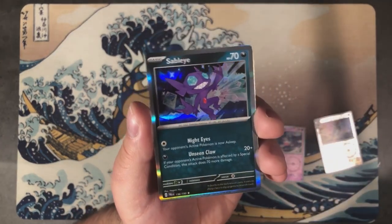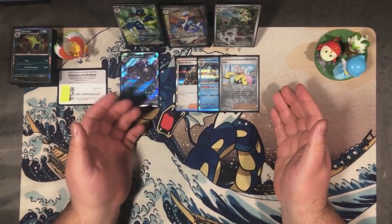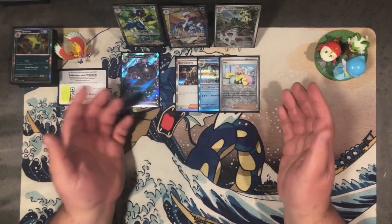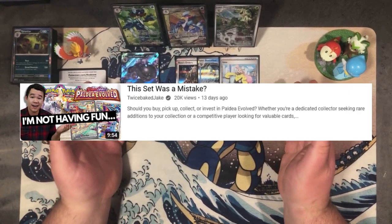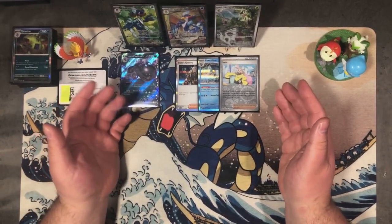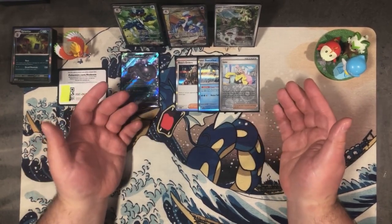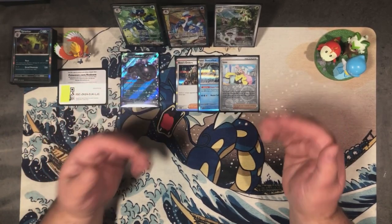ME WANT SHINY STONE! Elite trainer boxes can be a hit or miss, and this box was a hit on every note except for hyper rares — because we didn't get one. There are fake gurus and speculative investment channels, like Twice Baked Jake, that try to discourage you from opening this set because the Scarlet and Violet era pull rates have been more generous. However, there are more illustration rares and hyper rares in this set, and very few are over $20. They're just mad because they can't farm the most expensive cards, which prevents them from pumping prices.